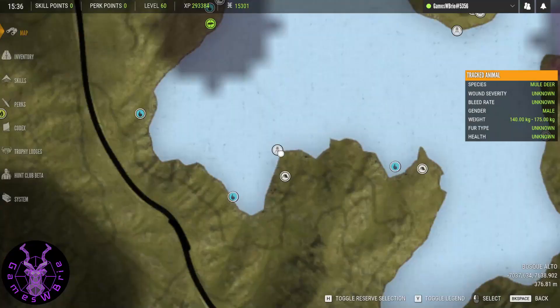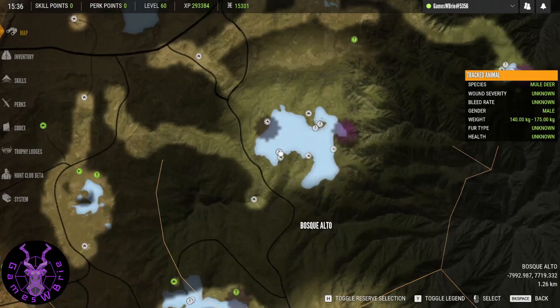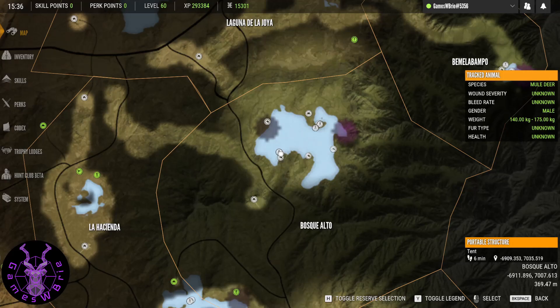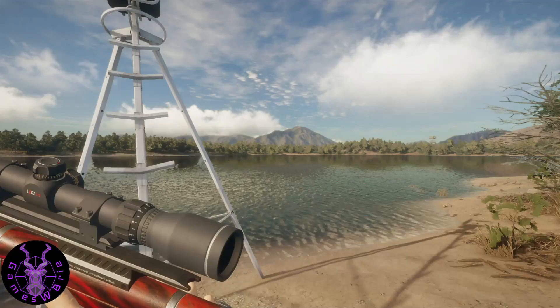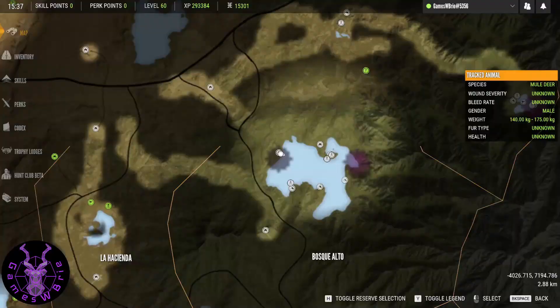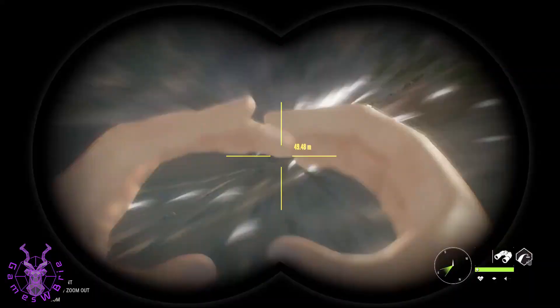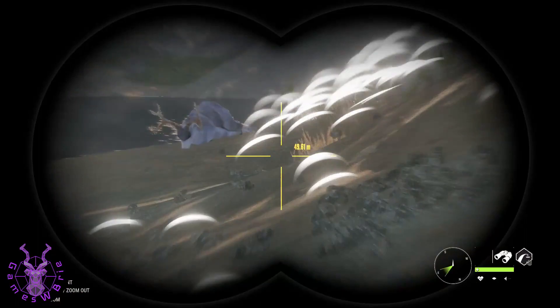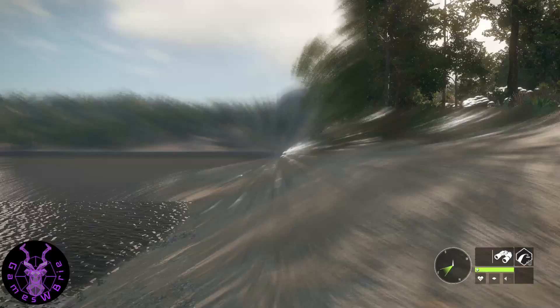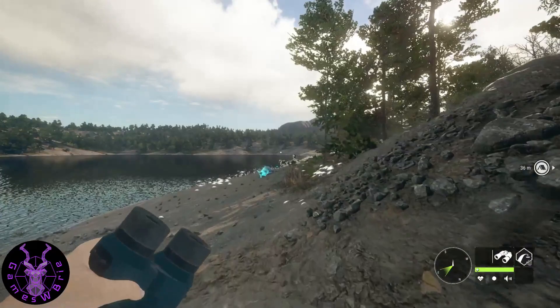If hunting pressure is getting overwhelming even with tripods in place, it can help to hunt another area on the map and target a different species entirely. On Rancho, for example, I could go hunt turkey, whitetail, jackrabbit, or javelina — just really anything else — to let pressure reset on my main grinding zone before coming back to it.